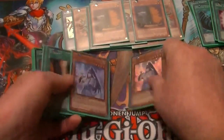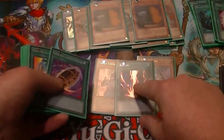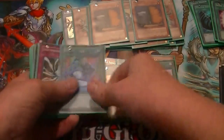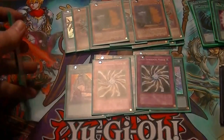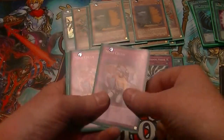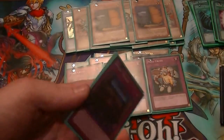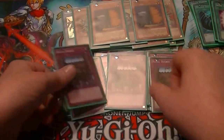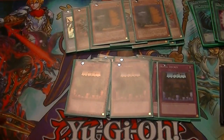As for the side deck, I run two Dankos, Raigeki, Burial from a Different Dimension, three copies of Soul Release because banishing stuff is very good, two Light Mirrors for the Star Seraphs and Satellar Knights, three Mind Crush because it's always good to see what's in your opponent's hand and get problematic cards out of the way, and three Royal Decree for Anti-Meta and Satellar Knights — anything that runs a lot of back row.